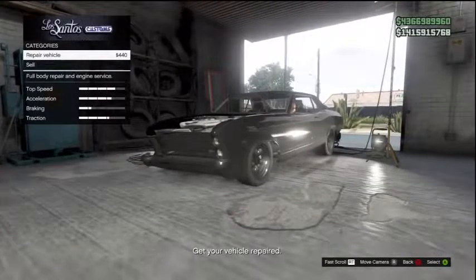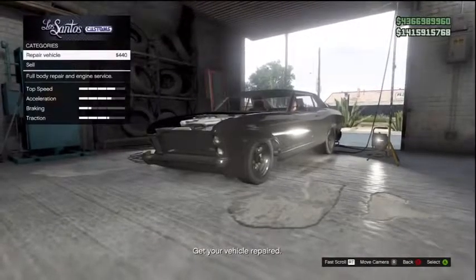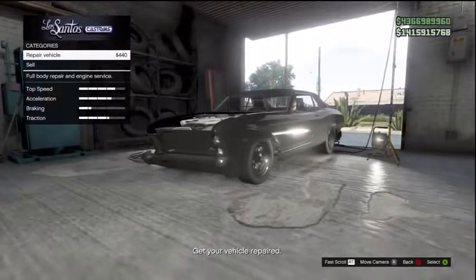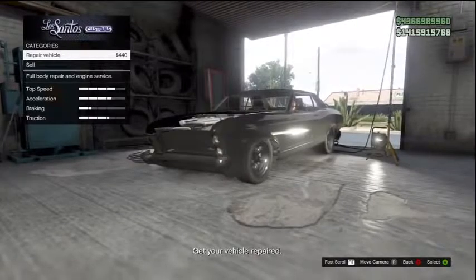The location is at the very beginning of the video, you'll see it there. I got in a dune buggy, went into Los Santos Customs, had a play around with it, see how nice I can make it, drove out, and this car was waiting here — the Albany Buccaneer.